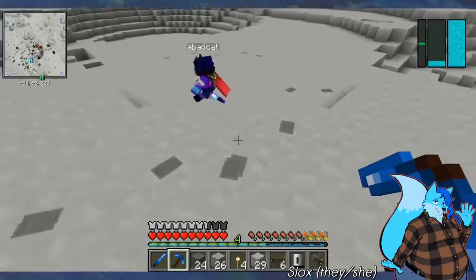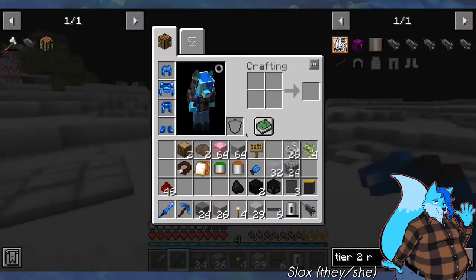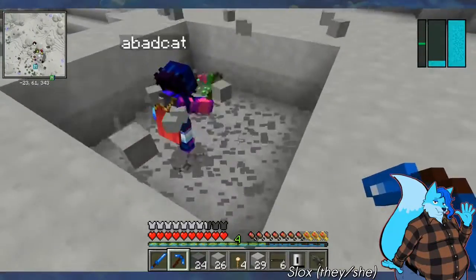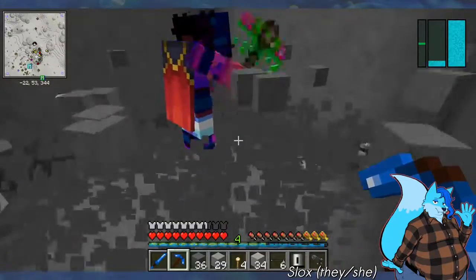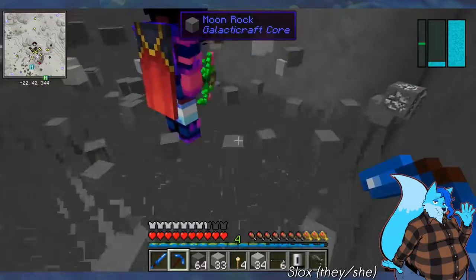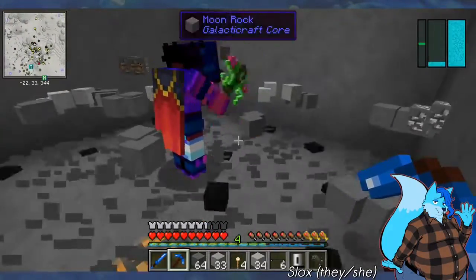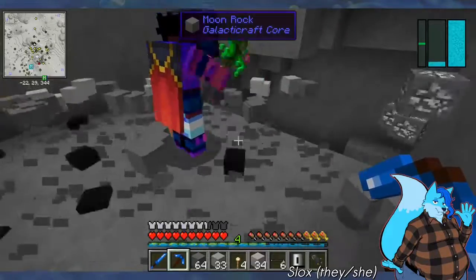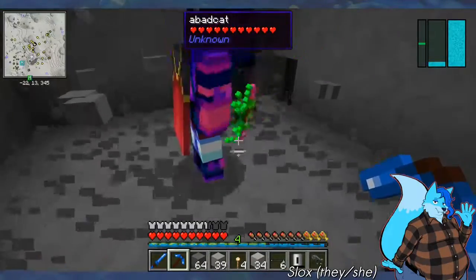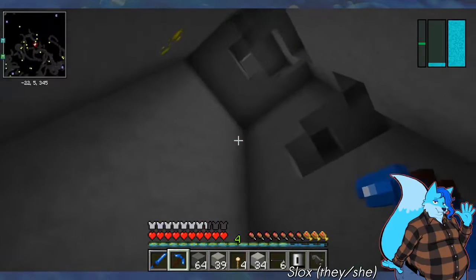And where do you want your very giant hole? It can just be somewhere near here where we can also make a way down. I'm going to show you how this works, and then you're going to understand the problem. That's pretty big. Oh, there's bedrock. Yeah, let's put it down here.